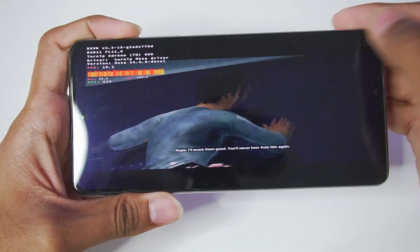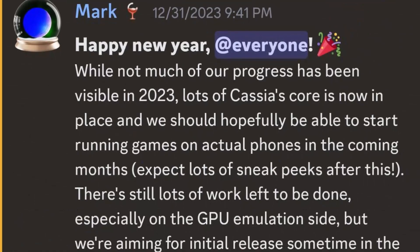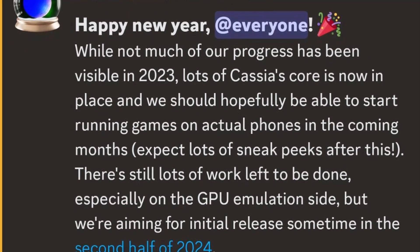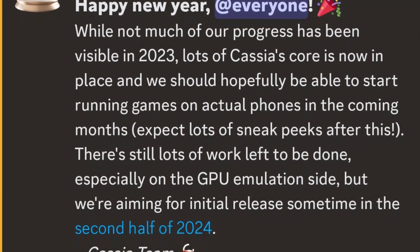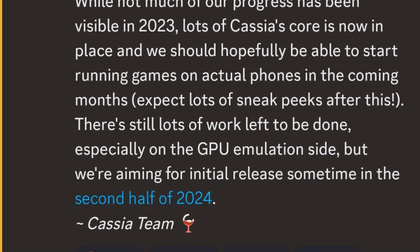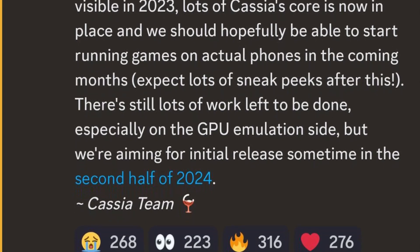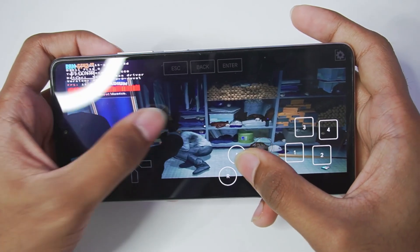The main developer of Casia emulator made an announcement on his Discord server, stating that while not much progress has been visible in 2023, lots of Casia's core work is now in place and they should hopefully be able to start running games on actual phones in the coming months. He mentioned there are still a lot of work left to be done, especially on the GPU emulation side, but they are aiming for an initial release sometime in the second half of 2024.